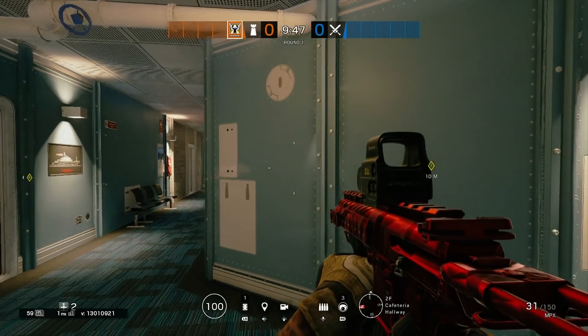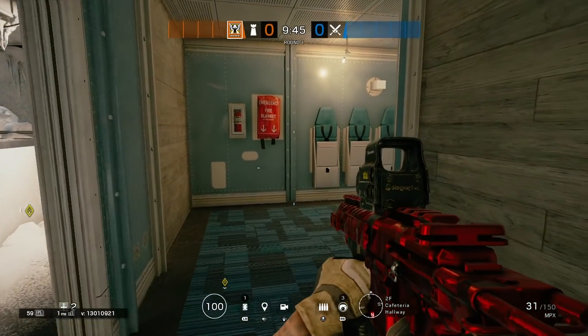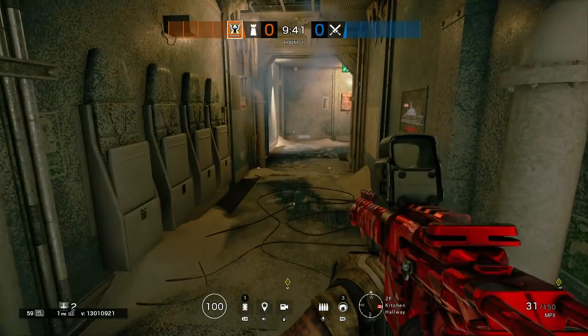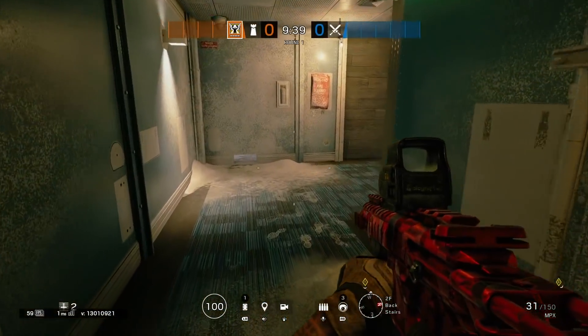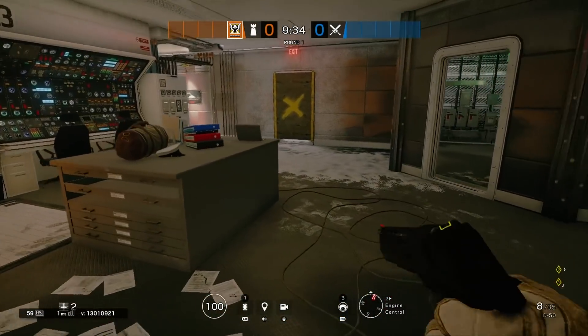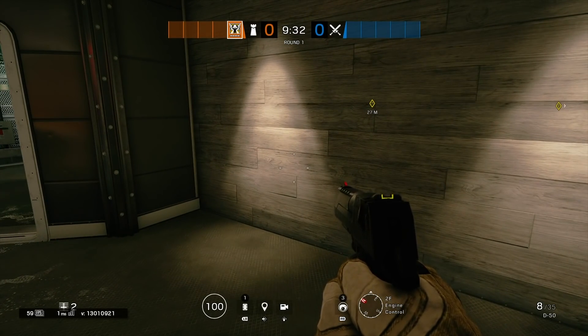Hey guys, welcome back to our Rainbow Six Siege video. Today the title you see is an invincible glitch on Yacht. I just recently saw this from DBonline and I needed a video for today to keep up the constant upload. I thought I'd share it with my audience because some of you may not be subscribed to DBonline, which is fair enough.